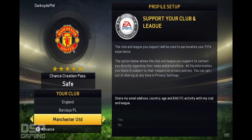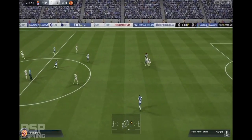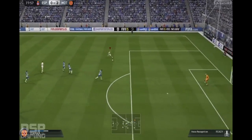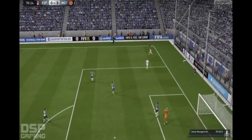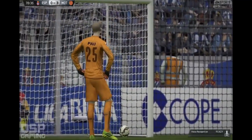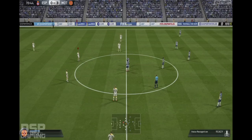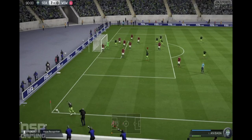So he started on the lowest difficulty and worked his way up. One shortfall was that he began with beginner difficulty and all the settings that entails — things like auto player switching, which would catch him out once or twice, and auto substitutions, which proved an annoyance. Phil quickly moved on from beginner after an 8-0 victory against Wanderers, and one game after that got a 3-0 win before deciding to move up to semi-pro, where he stayed for the remainder of the playthrough.